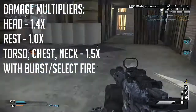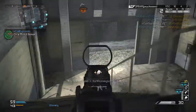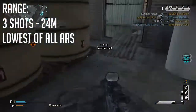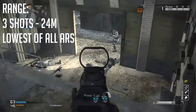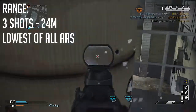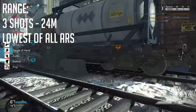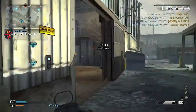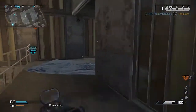One of the weaknesses — though it may also be a strength — is the range. The three-shot kill range is 24 meters, which is the lowest of all ARs. A lot of SMGs with a muzzle brake have a similar range at that point with the same damage, so it's very low compared to the rest of the ARs. In some situations you'd be better off with an SMG. This weapon specializes in close quarters to medium range — long range can be done but there's no guarantee on kills.